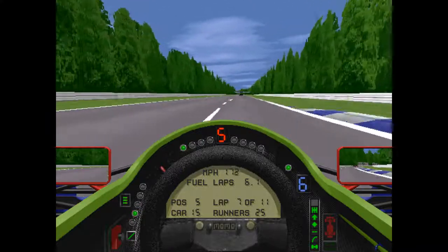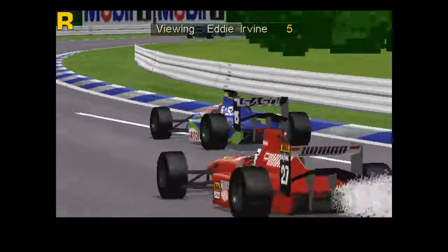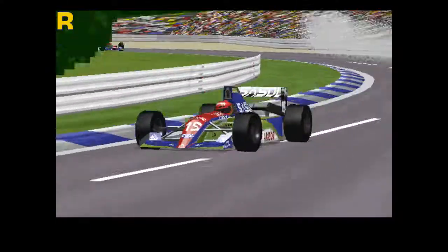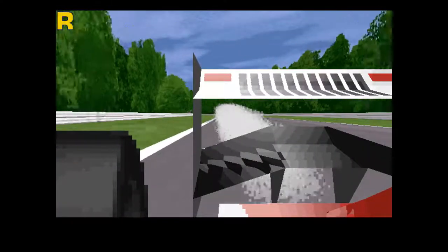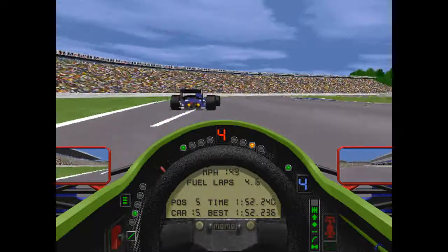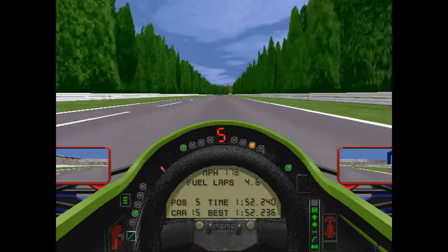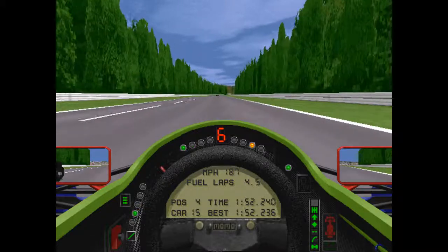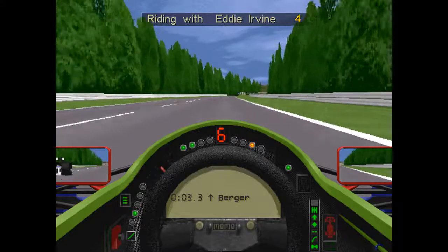On lap seven I managed to blow it at the Ost Curve — Alesi's going to get me. No he's not; he's disappearing in the rear view mirrors. What happened to Alesi? That trail of smoke kind of gives it away — the Ferrari V12 let go on him. All of a sudden, poor Alesi looking for fourth ends up out of the race.